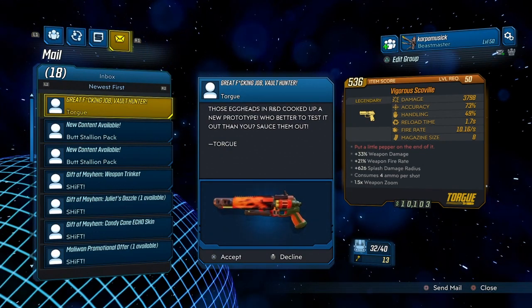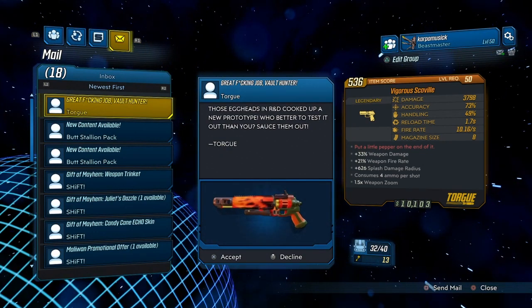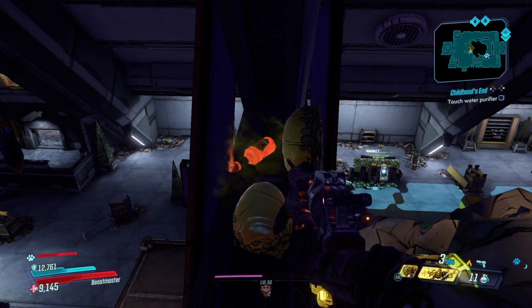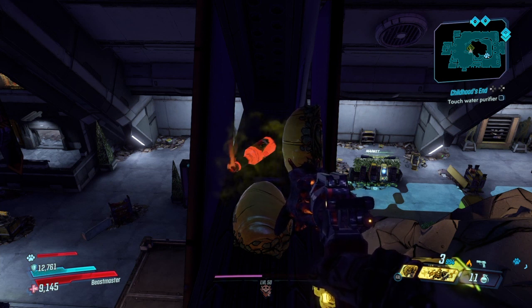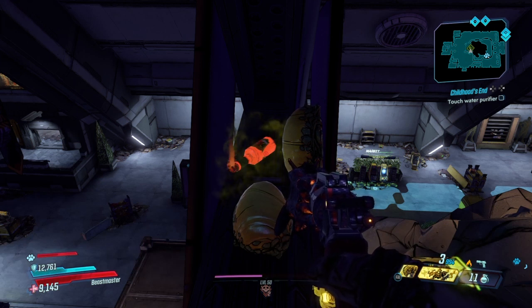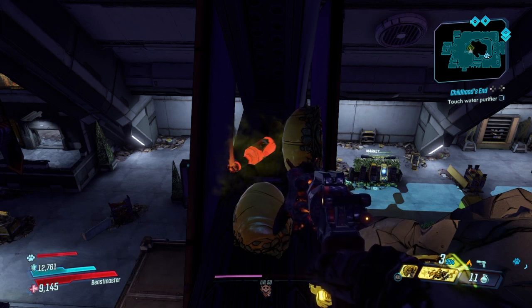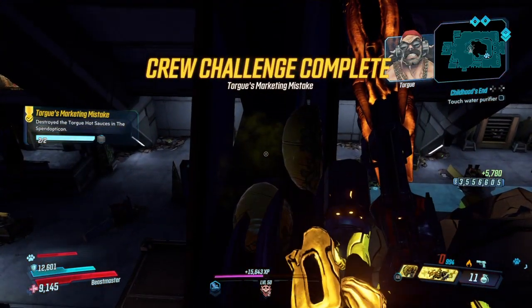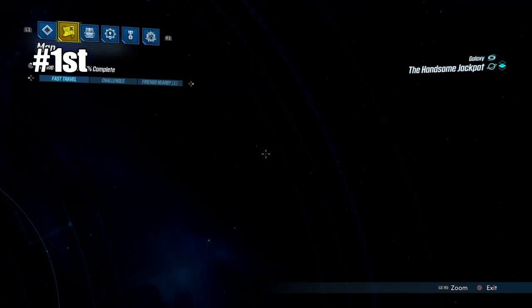You're going to get this weapon from Mel by completing a little challenge. The challenge is destroying 5 hot sauce bottles that Mr. Torgue wants you to destroy — he'll have a nice dialogue whenever you run across one on the map. Go ahead and destroy all 5 of them and you will get that weapon.